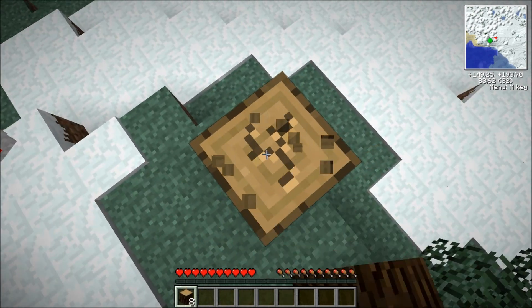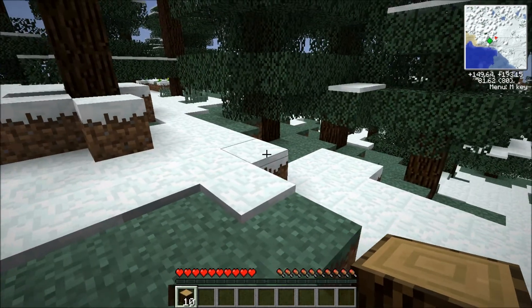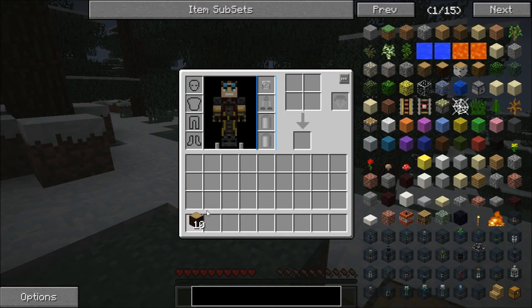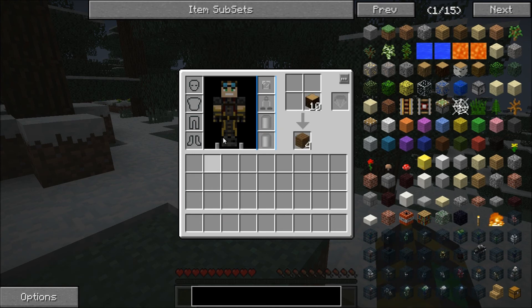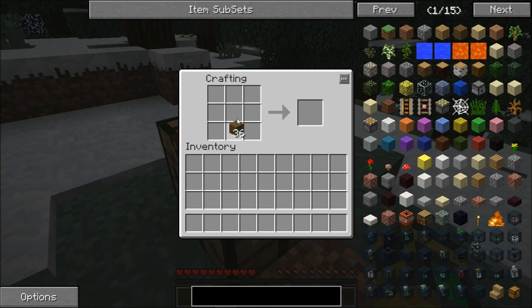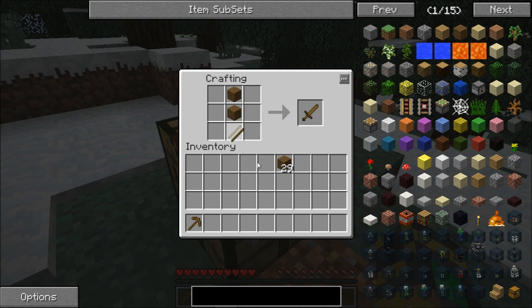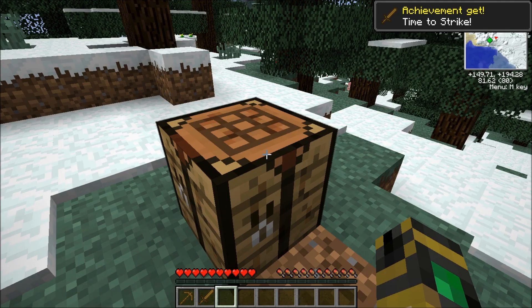Looks like we got some animals here — going to need to make our supplies real quick. We've got it on normal difficulty so I'm going to need some food. You can see the user interface is a little different here — there are slots for oxygen, protection stuff, and also a slot for a parachute, and we're going to need all that. Fortunately we are in Minecraft 1.5. I want to make a quick wooden sword so I can get some food from these animals.